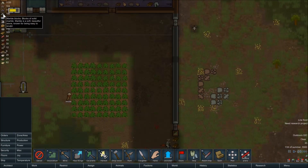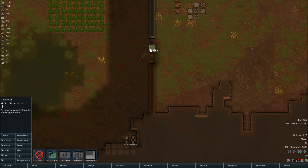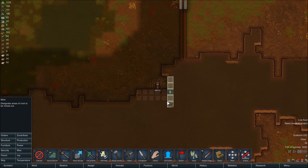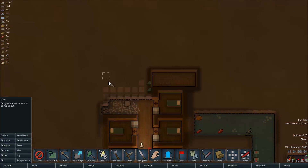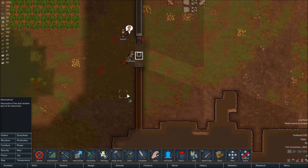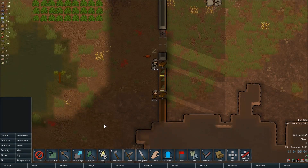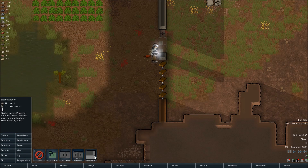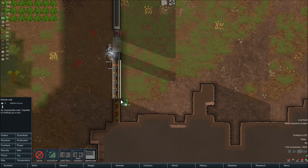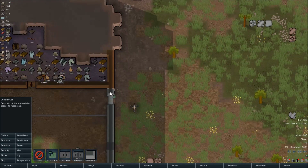We currently have 199 marble blocks. We're going to need some more steel — that's a little bit of steel. There we go. All marble. Next.